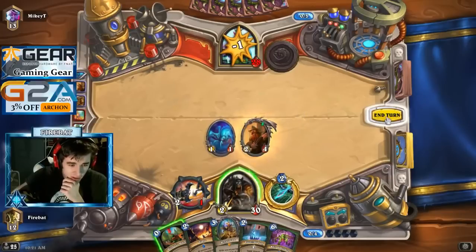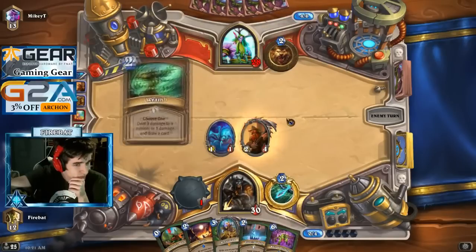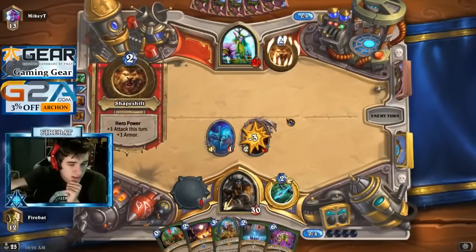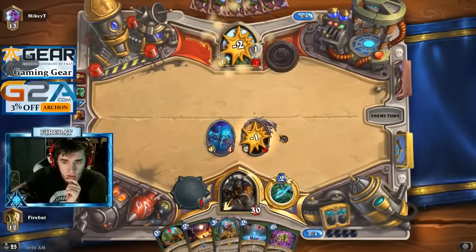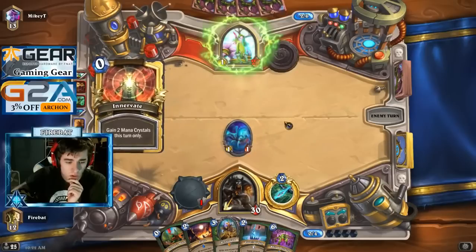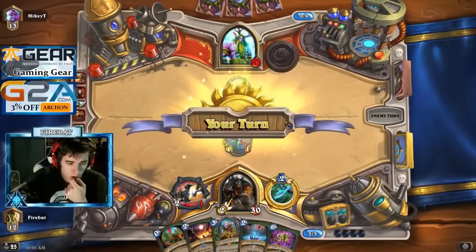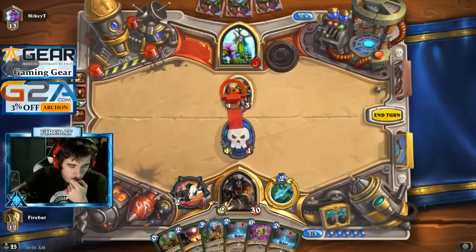Alright, we got Bran down. Got ways to remove his next play to set up for Ball of Spiders on a clean board. He's panicking and removing Bran because it's scary. We could just Freezing Trap that, or kill it with Glaivezooka — I guess we kill it. Worst case we just Dread Scale Freezing Trap anyway.